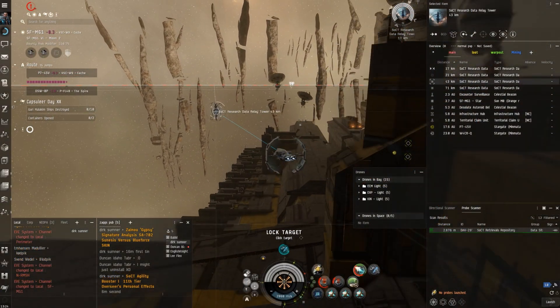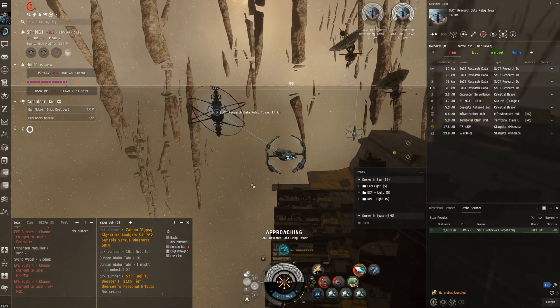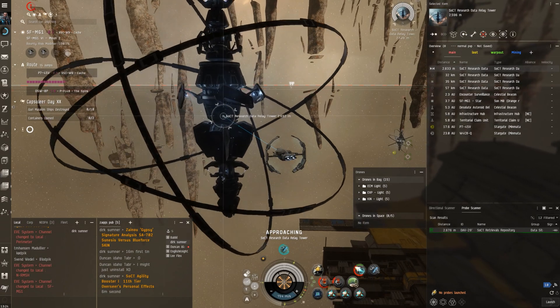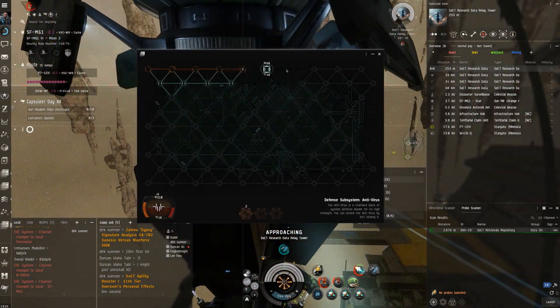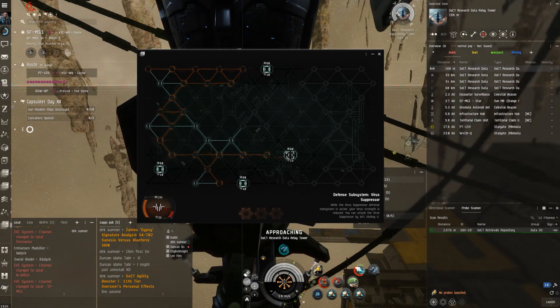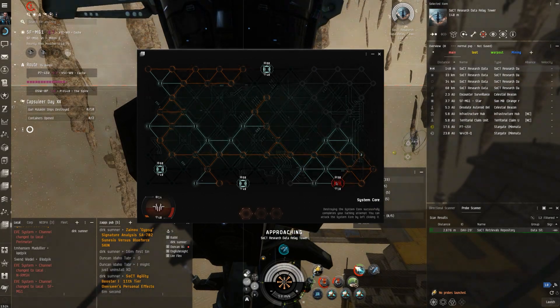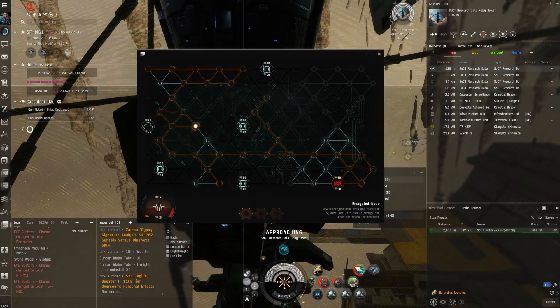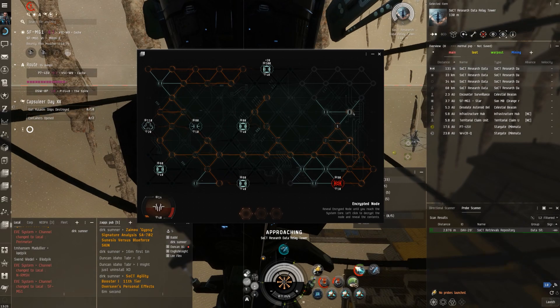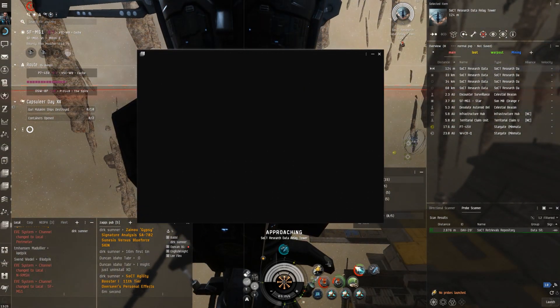I did forget to mention at the start — we've been doing some Astero exploration stuff as well. I'll probably overlay some footage of that. I got really lucky on one of the first sites I dropped into. It wasn't actually an event site but we got a relic site and I pulled out like 100 million straight off the bat, then another 120 million from the site itself.